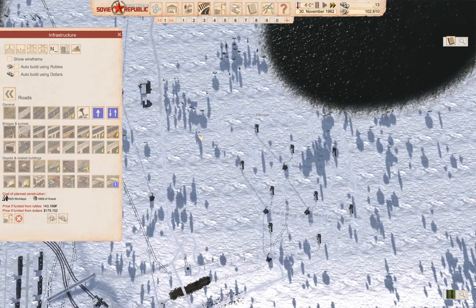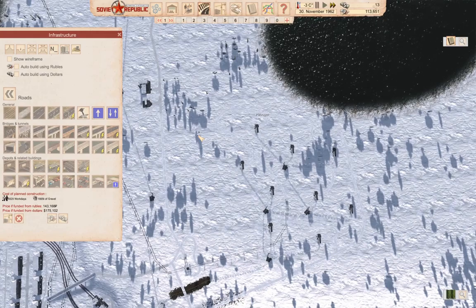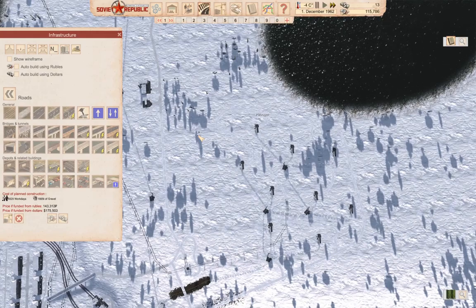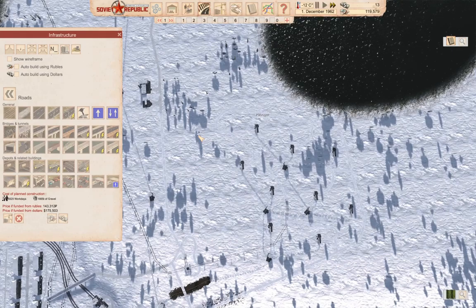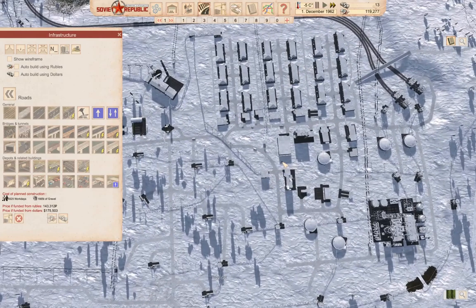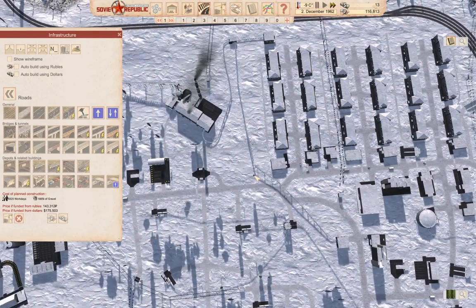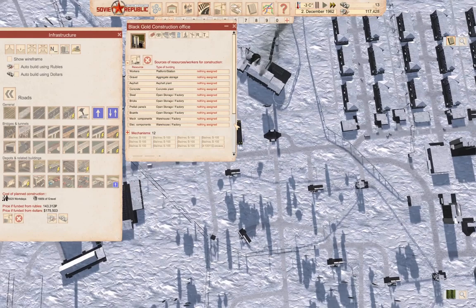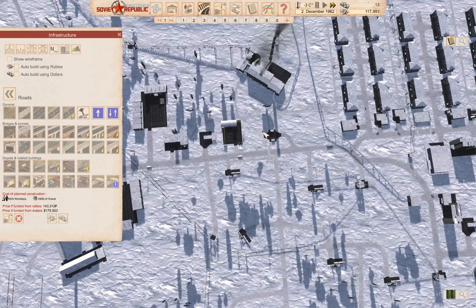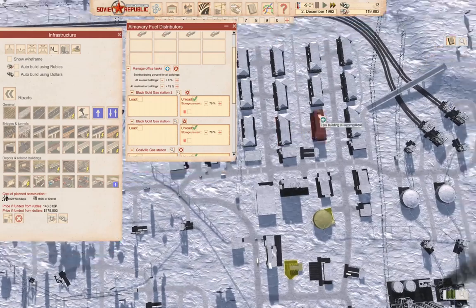Then I can add the fueling station to the distribution thing. That's 120k. I can do that while we're waiting — where's the distribution cargo office? You are fuel distributors! Manage. We'll add one, go over here, and add that.